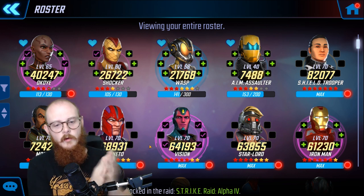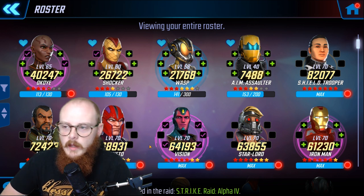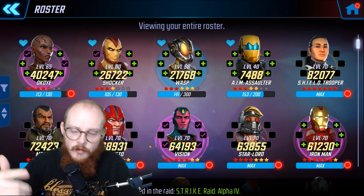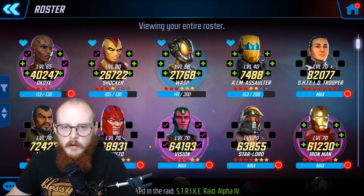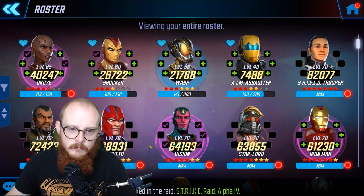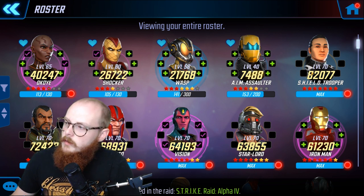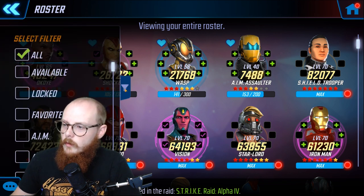The first tip is to make sure you go wide on your roster. Whenever people ask me what they should be working on in the beginning of the game, I always say make sure you build up your defenders. You do want to build up your defenders because you need a good arena team. Arena teams give you cores, and the more cores you have the better — I have never said I have too many cores. You want to go wide on your roster, meaning you want to have teams that can be used all over the place.